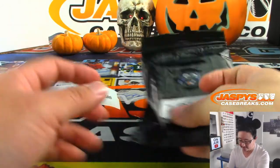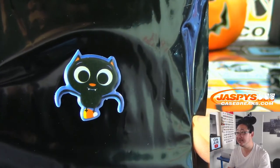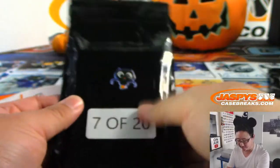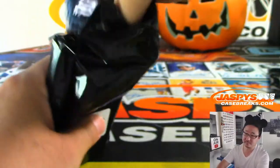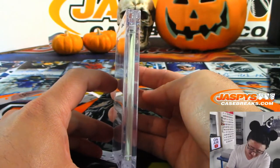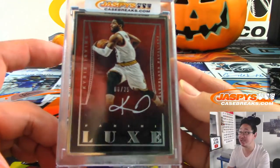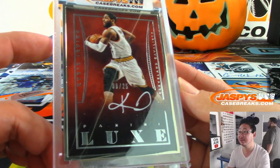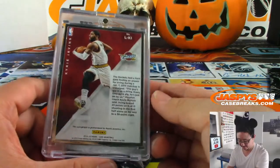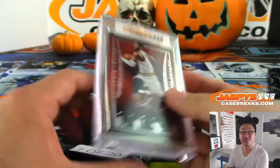Sean, pack 7. Is this little bat right here — is that a bat or a cat? It's a bat, flying around with some candy corn. All the monsters in this universe love candy corn I guess! Oh, is that a gold frame? Yeah — and we've got Kyrie Irving, 8 out of 25, from Lux Basketball, 2014-15. That's pretty nice too!